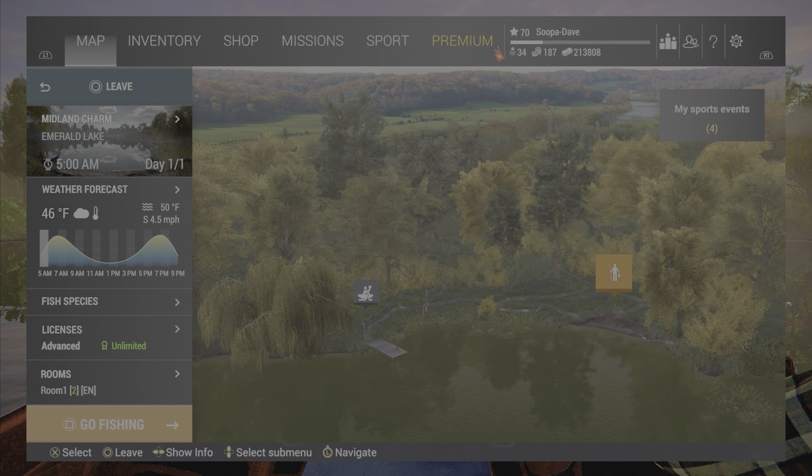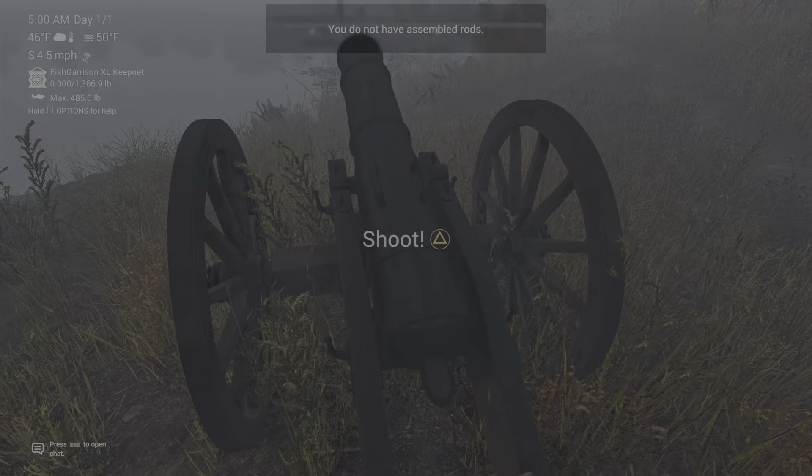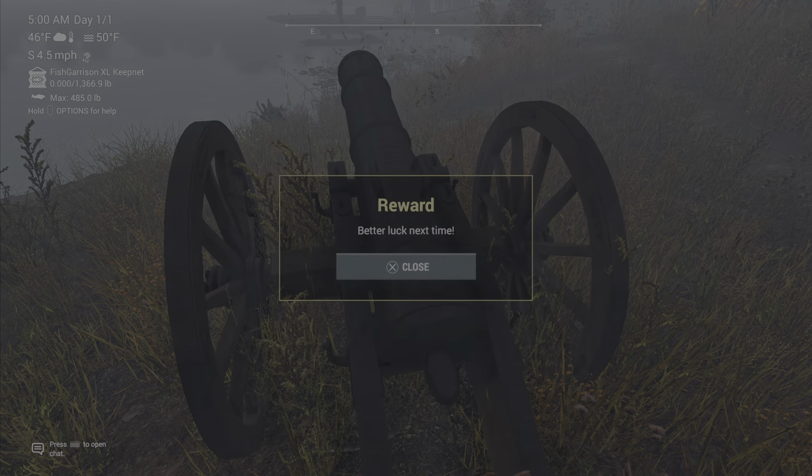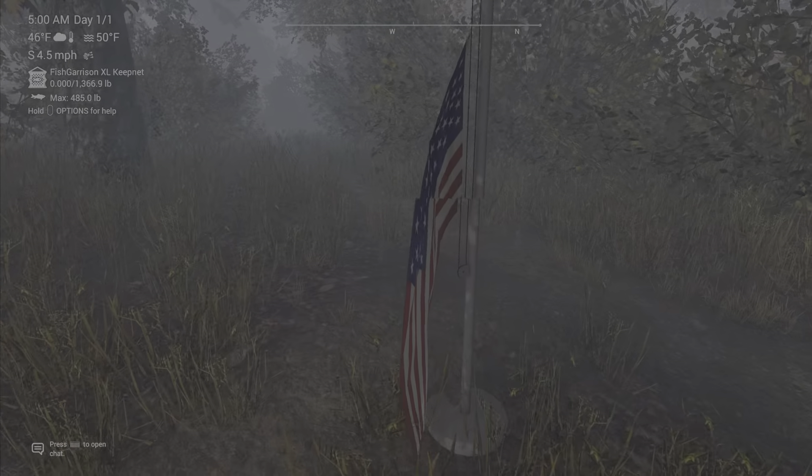At Emerald Lake you're going to want to spawn in at Midland Charm, the right-hand spawn, and the cannon will be right in front of you. The flag will be just to the right of you.